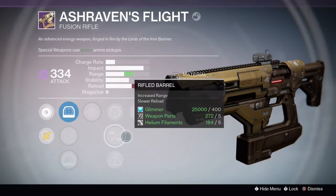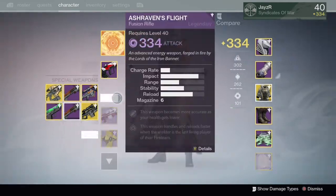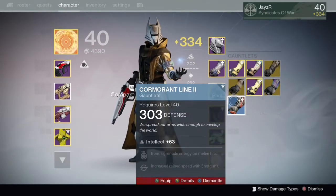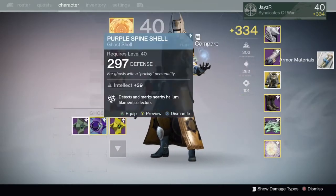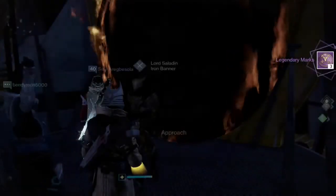I can't remember what it's called, but this was an okay gun. Accelerated Coils can be good in closer situations because the charge time is better, so depending on what size the map is, I'd highly recommend using Accelerated Coils.